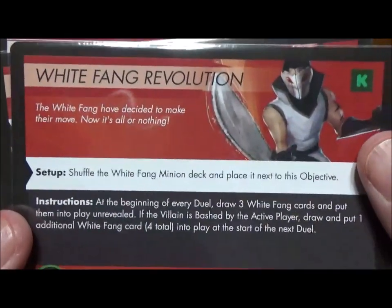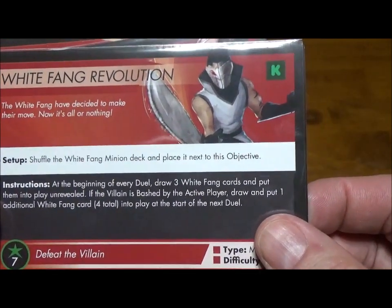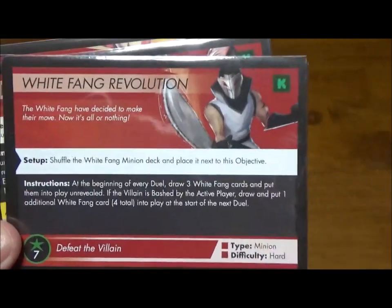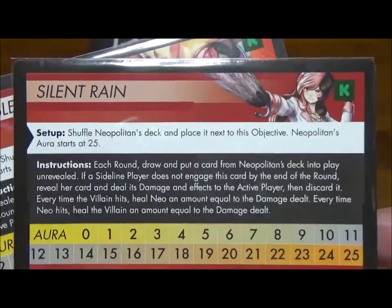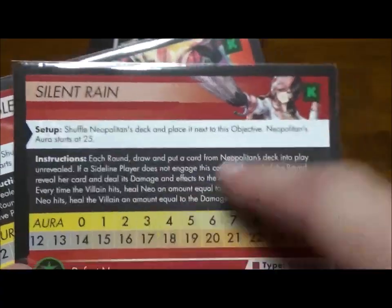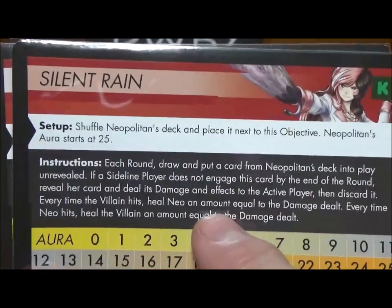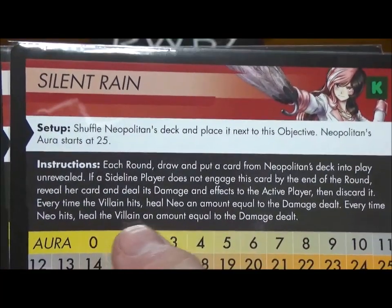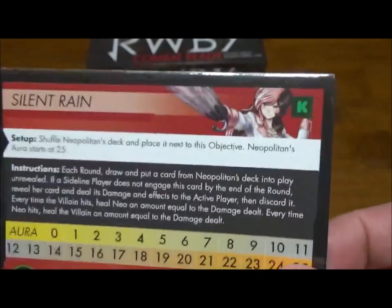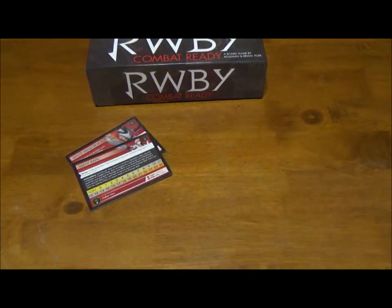We have White Bang Revolution, which is a hard one where the White Bang minions are joining in and additional ones show up if you bash the villain. Then we have Silent Rain, which is a Neo one. This one's pretty much identical to her normal scenario except it's hard and has this extra line: every time the villain hits, she heals equal to the amount dealt, and every time Neo hits, you heal the villain equal to the amount dealt. Makes her a tougher opponent. You can even play without the scenario card and just add that specific rule to the Neo mission.